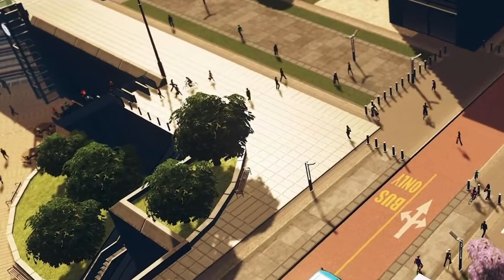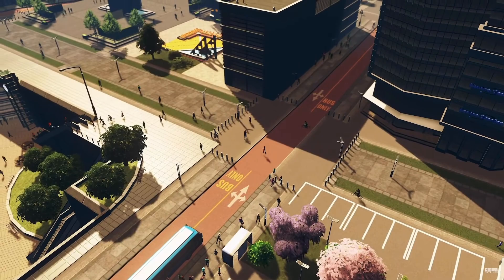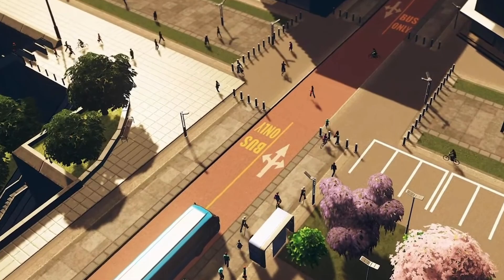The bottom left shows a sunken plaza or market of some sort, which would be a very interesting asset to have — and even more interesting if I could connect it to the sunken metro plaza. And of course, we see bus-only roads, which is a nice addition to the game.